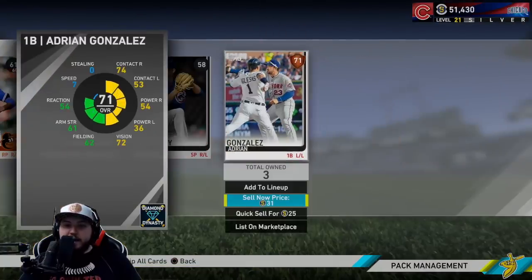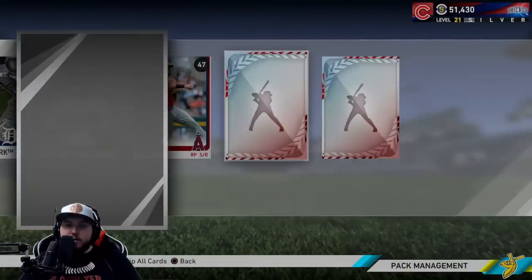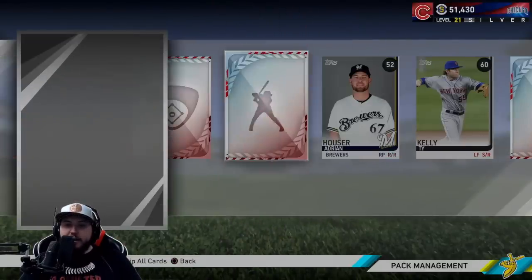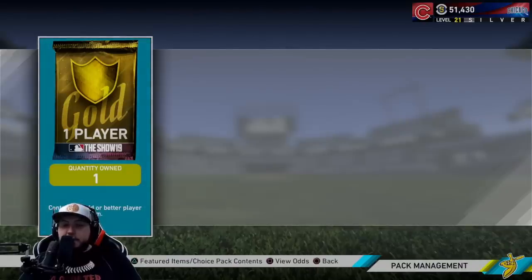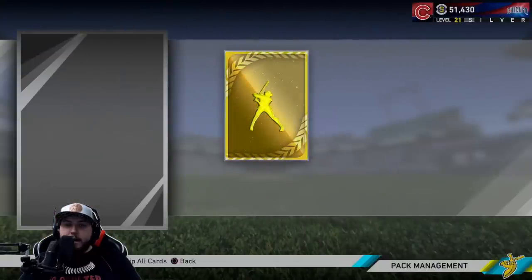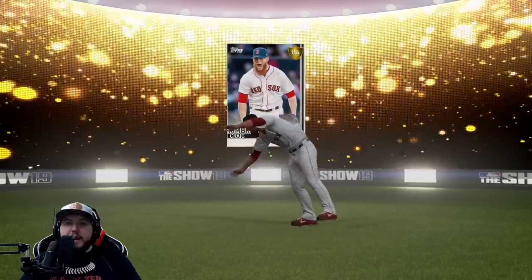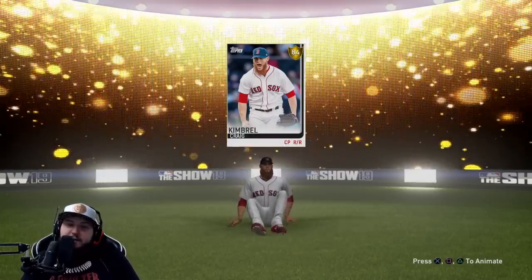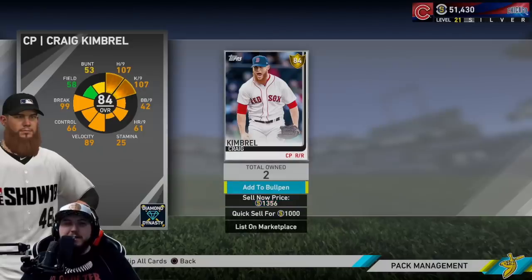Tyler Clippard and an all-bronze pack — at least we're guaranteed one more gold in this. I don't know if we're gonna get a diamond; it's not looking like we are. Adrian Gonzalez, two packs left. The final pack — we get a silver. This is one of the best cards I've probably pulled: Mike Zunino. We'll sell him. The gold or better — the odds are one in 28 for a diamond. And it's a gold — Craig Kimbrel. Probably one of the worst ones just because he's a free agent. We spent 30,000 stubs and we probably made around 5,000 back.